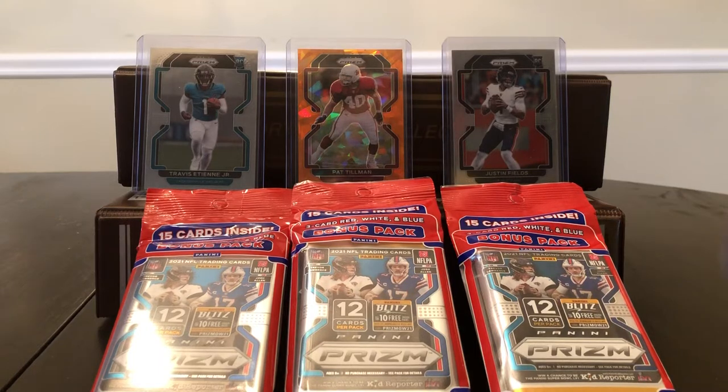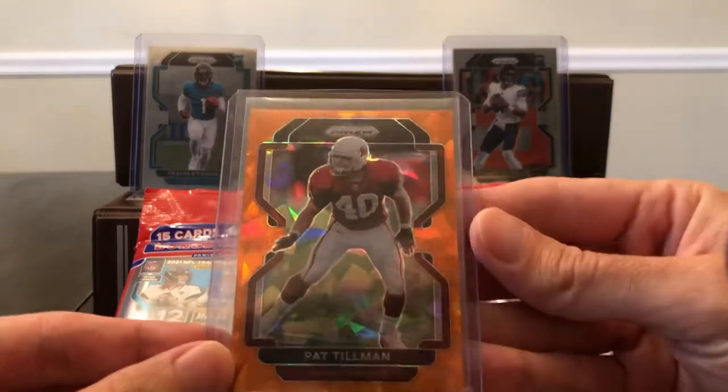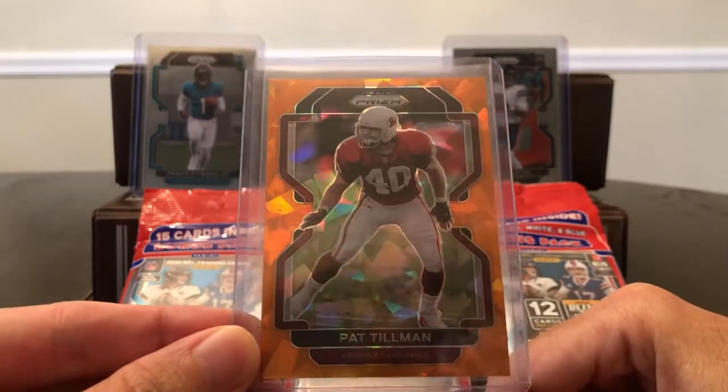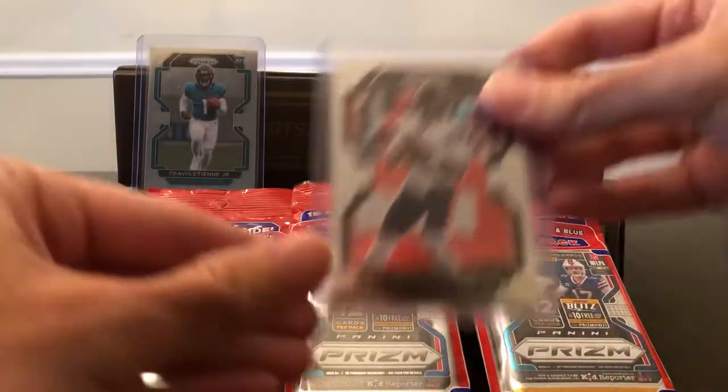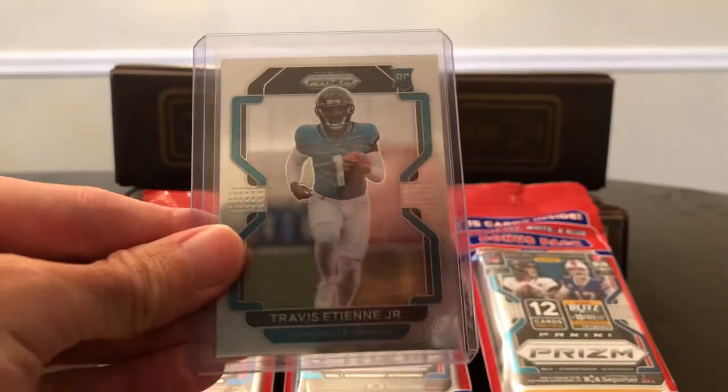Welcome back into the channel. So I think it was last Tuesday during the Target drop — as an East Coaster, I was unable to actually check out with any Prism Megas in my cart. I heard that problem was happening a lot. I was forced to settle for these three cellos, so we are going to rip them real quick. Just as a reminder of what I got during the Fanatics Blaster Rip, I think my best three cards were this Cracked Ice Pat Tillman, rest in peace, Justin Fields base, and a Travis Etienne base. So let's just get into it.